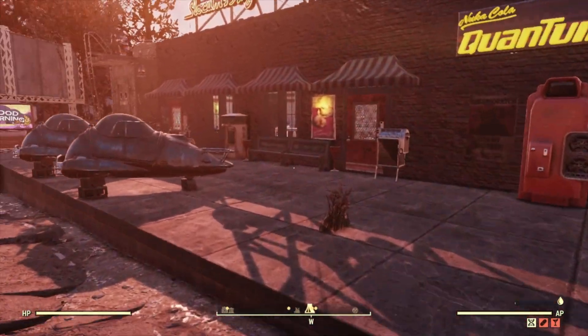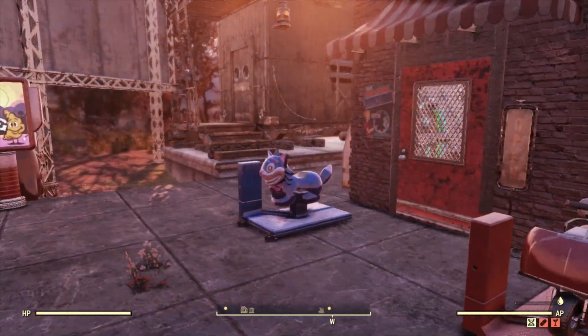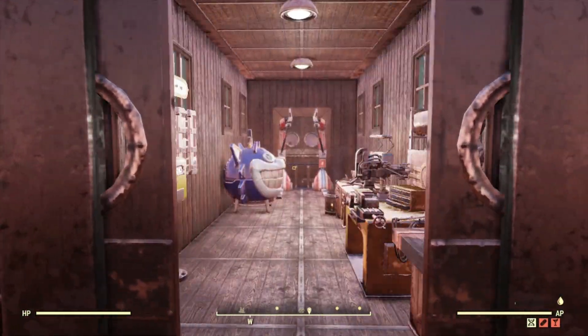As we get a closer look, he has a couple of fleas out front, some kiddie rides, and the caboose trailer which he has converted into a workshop.